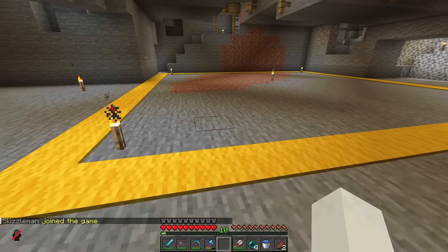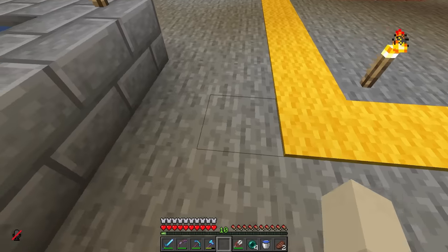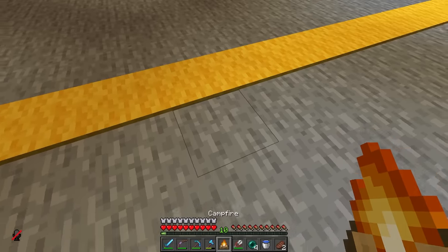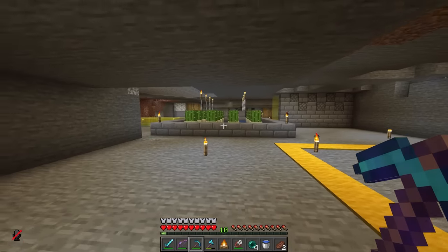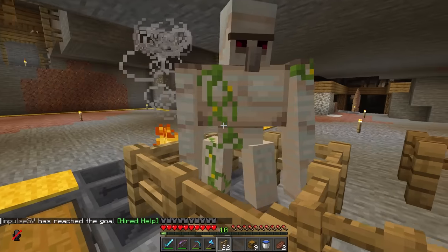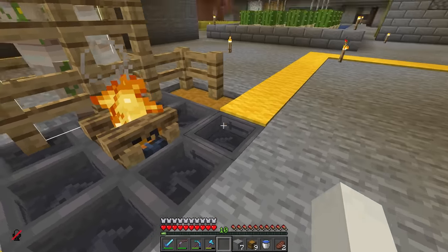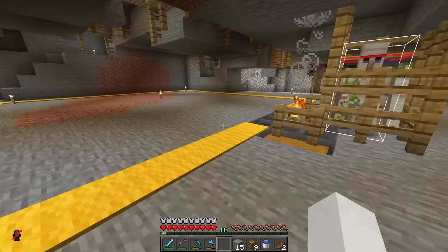I'm going to make the slime farm productive first, because I found out the slime chunk is right here - look at how well it lines up with the farms I've already put in. All we really need is a golem to lure the slimes over here, get them up onto a campfire, and put some hoppers in the ground around it to collect the slime balls. We'll push a little golem into this spot, they'll see it and be attracted over, hit the campfire, and hopefully the slime balls will end up in this chest.